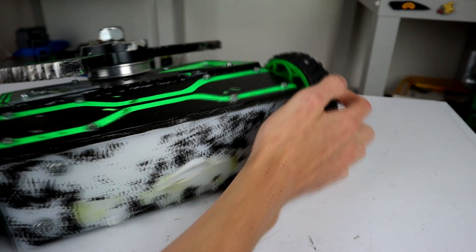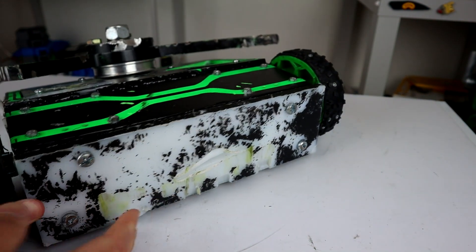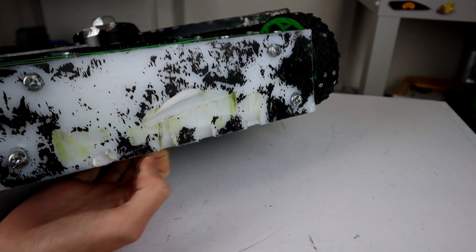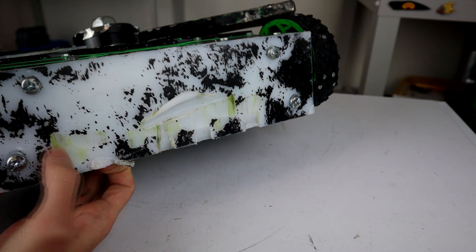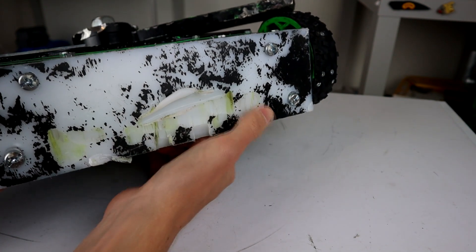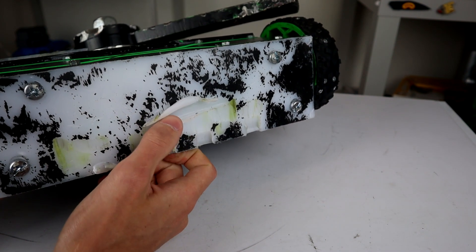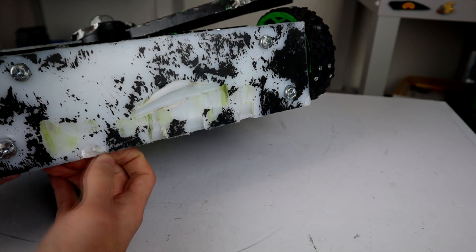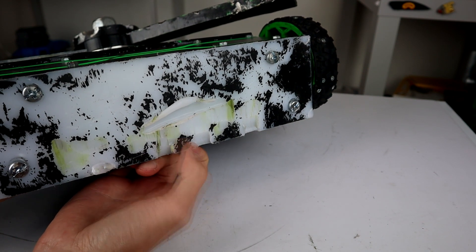You can see along the back wall here there's a bunch of chunks taken out of this HDPE panel. This is done by Rumblebee in our very first fight. All of this yellow you can see along the back here is Rumblebee. This peel out through the middle is not Rumblebee — that is a horizontal spinner we'll talk about later.